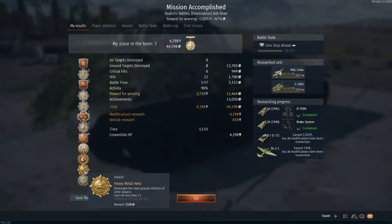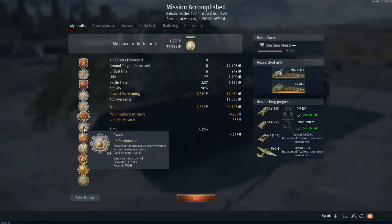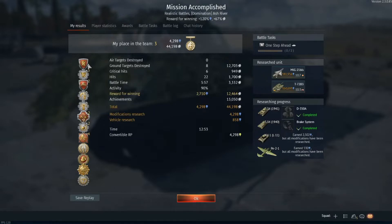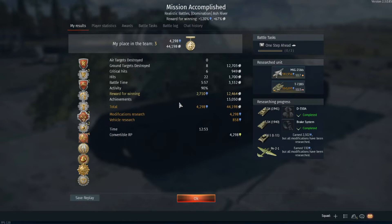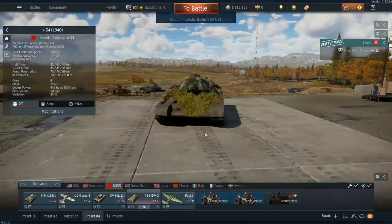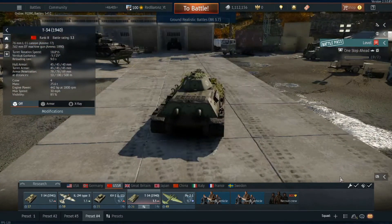So we got Heavy Metal Hero, Final Blow, One Shot, Rank Does Not Matter, Professional x2, Eye for an Eye x2, Avenger, Tank Rescuer, and a lot of other awards. Third place for the team. First place only got one kill but a bunch of assists, so he was pretty helpful — but I got more kills. That was a great game. I hope you all enjoyed this ground forces edition of War Thunder. Leave a like, subscribe, comment, share with your friends and I'll see you in the next video.